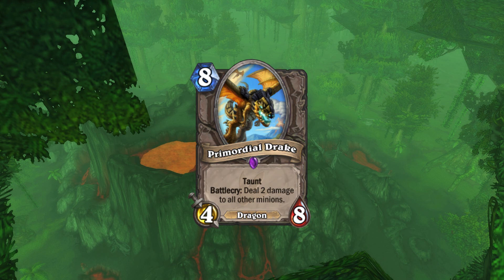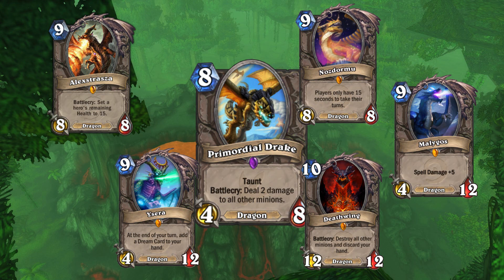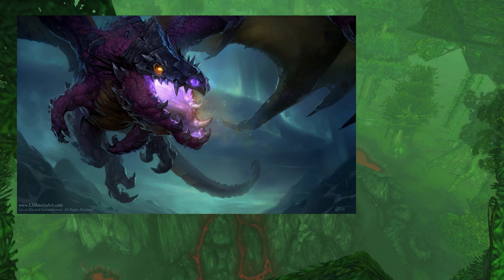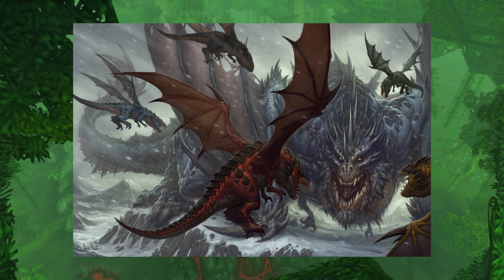The Primordial Drake depicts a proto-dragon. These dragons are the ancestors of the dragonflights within the Warcraft universe. In fact, all dragon aspects — Alexstrasza, Ysera, Nozdormu, Malygos, and Neltharion (later Deathwing) — began their lives as proto-dragons. Their forms were changed when gifted the power of the Titans by the Titan Watchers. Unlike their descendants, proto-dragons are bestial, lacking the intelligence and power of true dragons. These dragons can be tamed and are frequently used as mounts by the Verical. The largest to ever exist was Galakrond, who feasted upon his own kind and threatened Azeroth's very existence, but was slain by the fledgling Aspects and the Titanic Watcher Tyr.